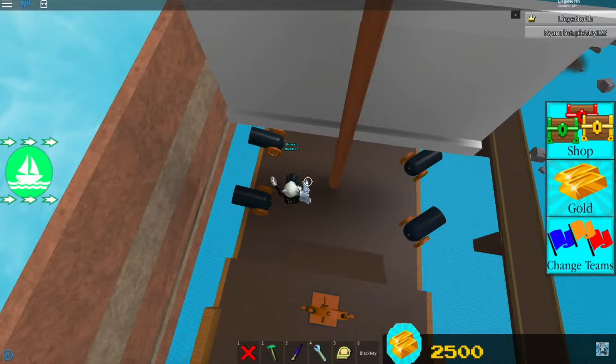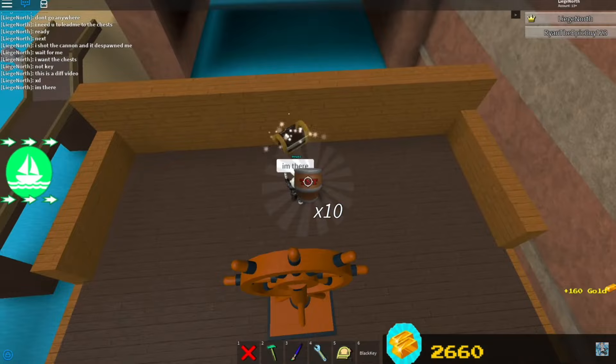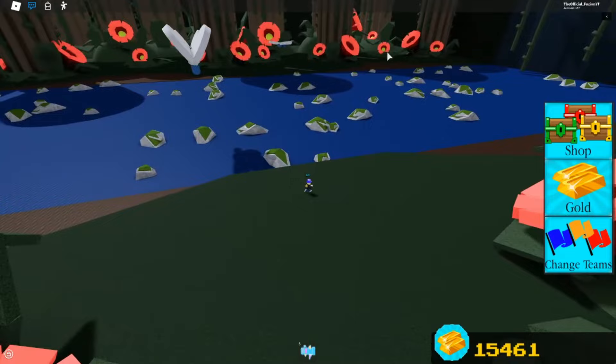The next one is another Legion North clip. Inside of this stage right here, you go right behind you and there's a chest — you get 10 of these TNT blocks, 20 cannons, and 160 gold.